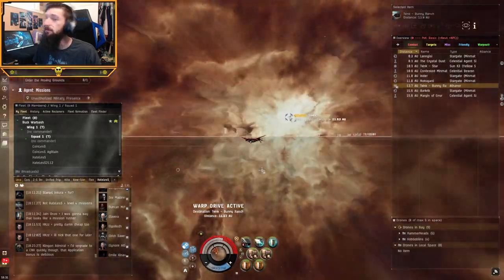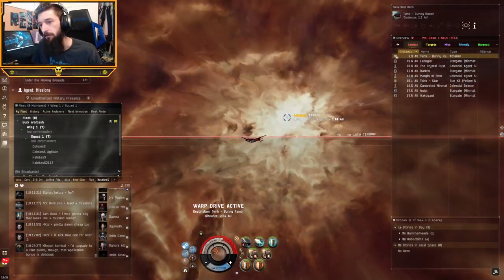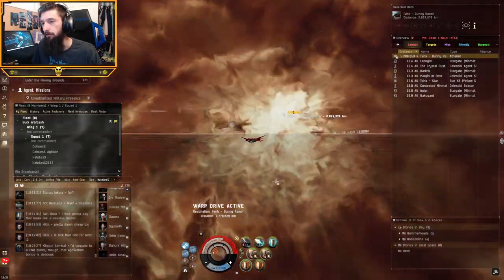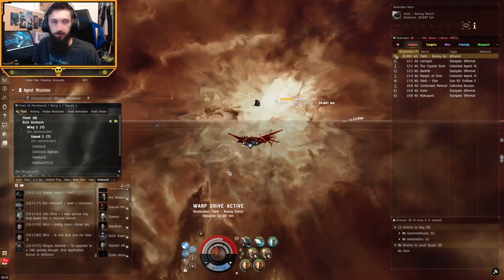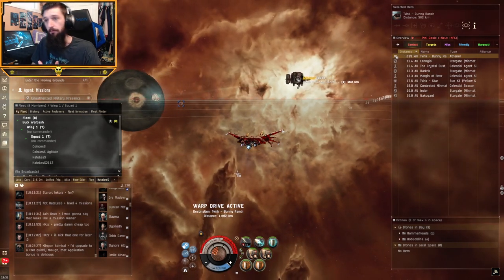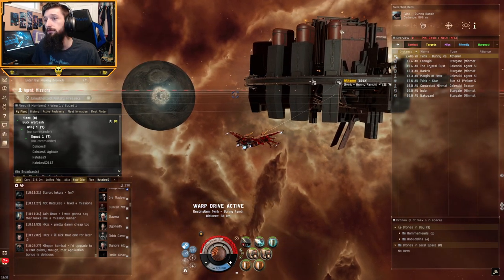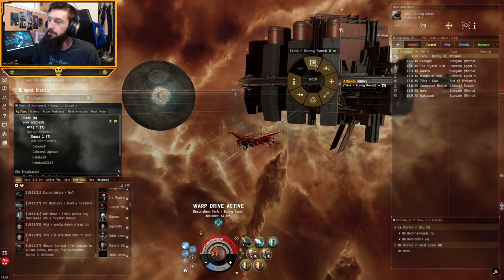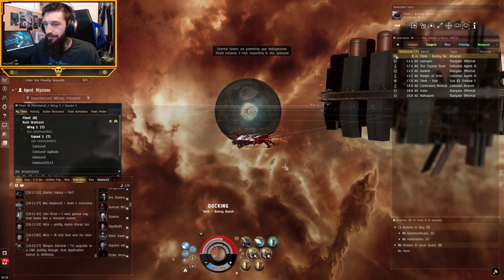We're going to go ahead and dock here and take our free station repairs. We could have waited all the way until we were in hull if we really wanted to, but I was getting a little uncomfortable there. We'll grab that free repair at the refinery and get our capacitor and shields back, then go back to the mission.